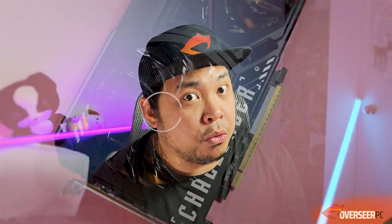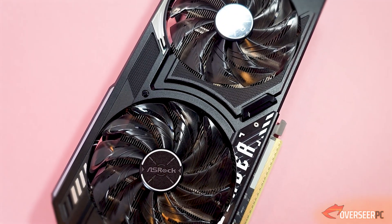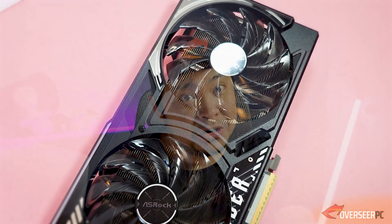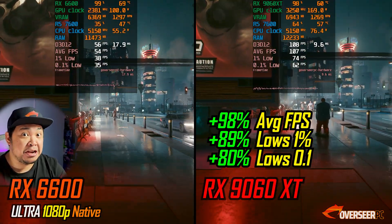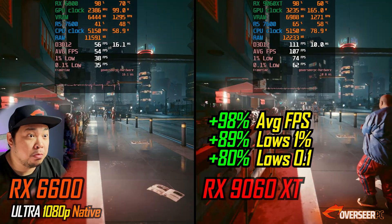To keep it realistic, we'll use our Ryzen 7600, not the 9800 X3D, because that's good for furybut we want real-world results. First up is Cyberpunk 2077.